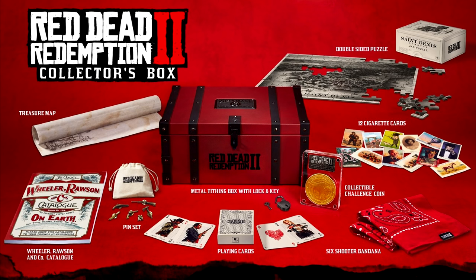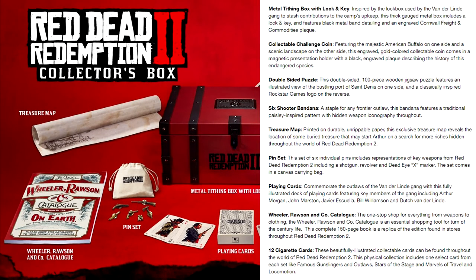We also have the double-sided puzzle: a double-sided 100-piece wooden jigsaw puzzle featuring an illustrated view of the bustling port of St. Denis on one side and a classically inspired Rockstar Games logo on the reverse. Other items included: a six-shooter bandana — a staple for any frontier outlaw — a treasure map printed on durable, unrippable paper that reveals the location of buried treasure to start Arthur on a search for more riches hidden throughout the world of Red Dead Redemption 2, and a pin set of six individual pins including representations of key weapons from Red Dead Redemption 2, including a shotgun, revolver, and dead X marker.